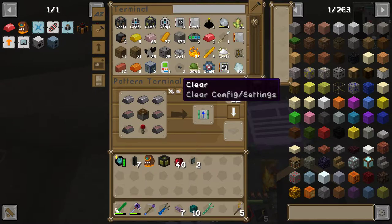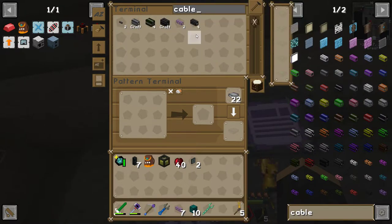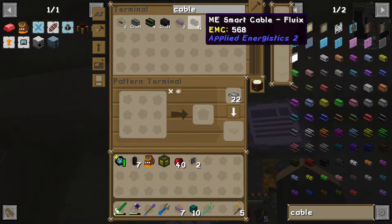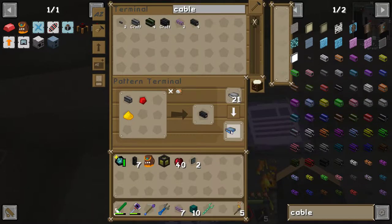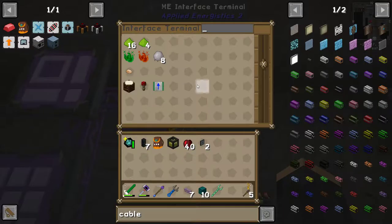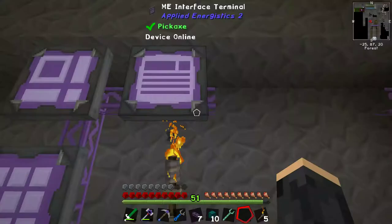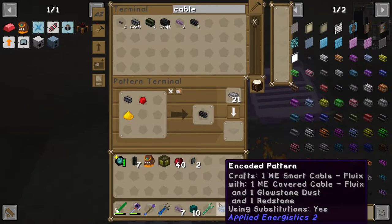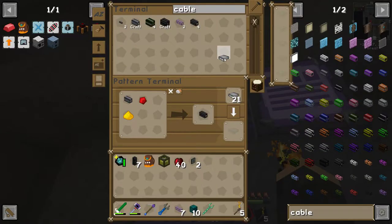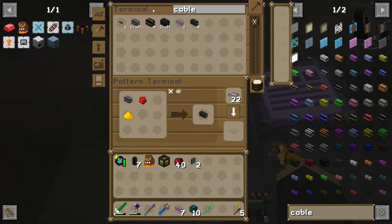The other thing I really want to do - well, let's start with the cables. I want to make some cables and I want to teach you to make smart cable. Smart cable is going to be this recipe. Did I already teach you this? Let me check. We've got smart cable, we've got everything to make smart cable. The easy way to tell is to simply press O...